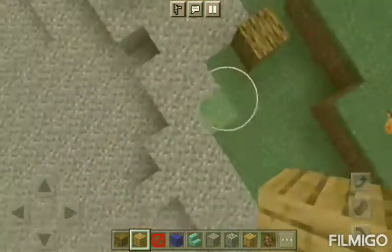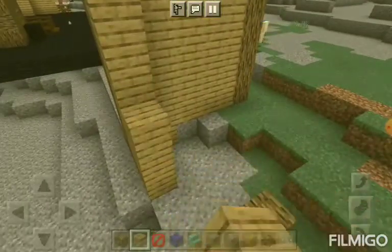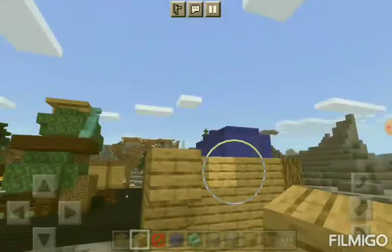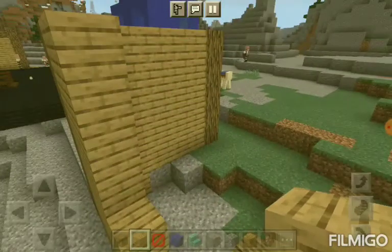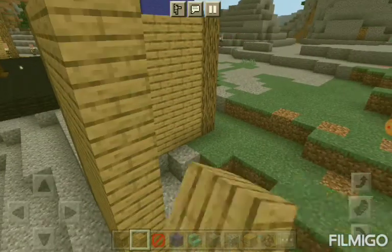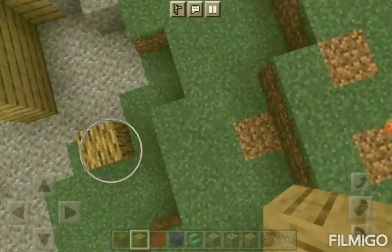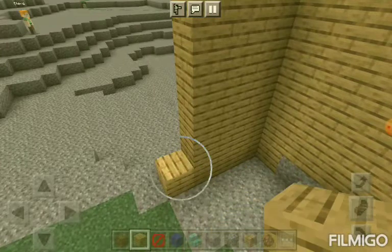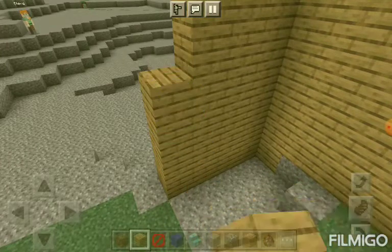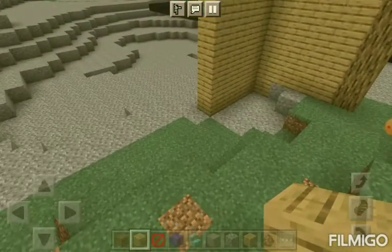I'll make little holes for the windows and doors soon, Dad. How do you make them? By breaking blocks. I'm not going to make your house too big because it's not going to be like a mansion.